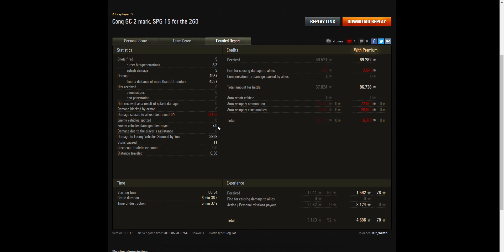He damaged seven of the enemy but didn't kill any, and he did 3,989 hit points of stun assistance off 11 stuns. On a premium account he earned 89,282 credits, but was fined 2,546 credits for the damage to the CDC. After ammunition resupply — remember that was premium ammo he was firing — and consumables, he was left with a deficit of 5,264 credits. So he actually lost credits on the battle, mainly down to the fact he was firing premium ammo. If he'd been firing standard ammo, he probably would have made a profit.